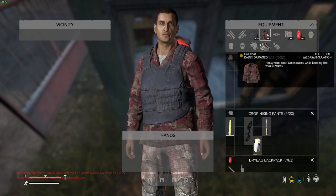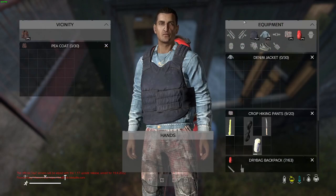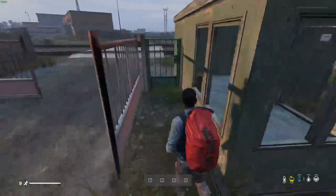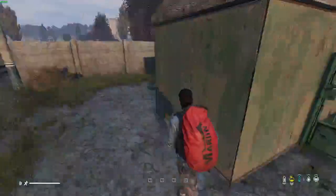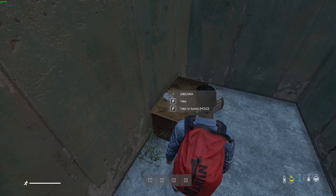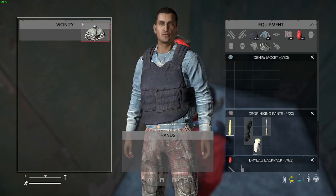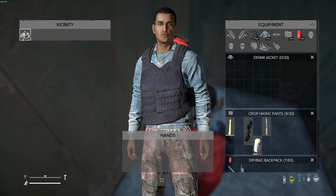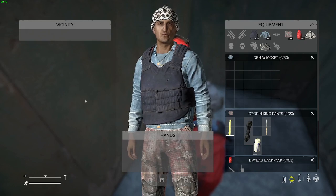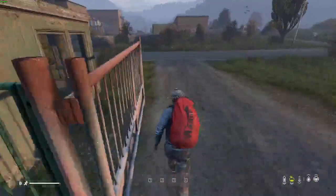Let's do this — vicinity, equipment, there we go, look at us. What's that in there — is that a water bottle? What the hell is that — is it a hat? Pristine — nice! I don't know how to put it on my head. Oh there we go, so it's equipment — it automatically equips. Look at us, now we're gonna get warm, find some food, figure out where the heck we are.